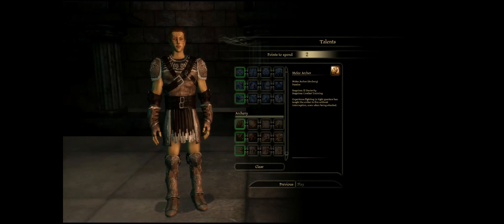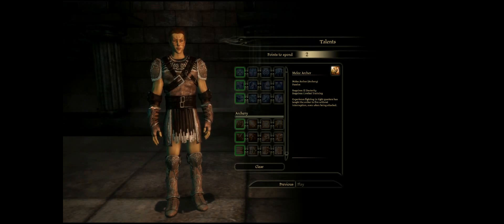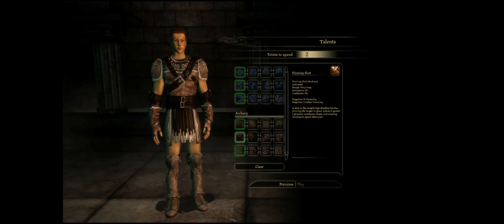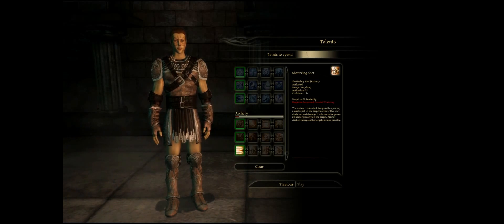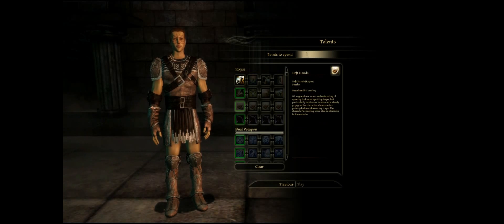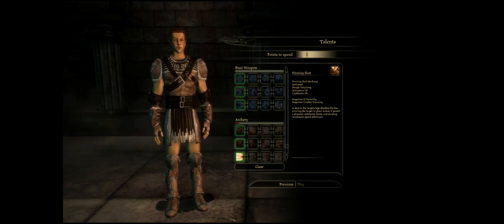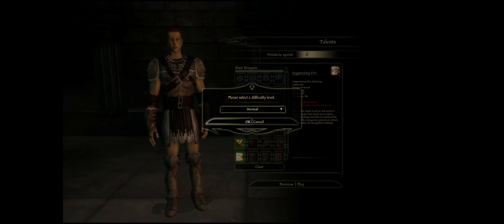We're going to go do archery. Rapid Shot — yes, we're going to do that. And we've got one more to spend — gotta go with Pinning Shot, and then we can play. Difficulty level — I already discussed that, we're on normal. The game tutorial explains: press Space to pause the game and issue orders to your party. You can queue up actions for each party member and those actions will execute when the game resumes — very useful.